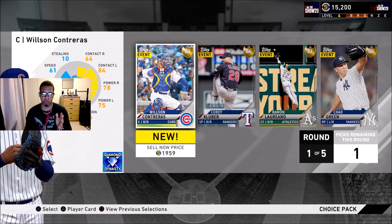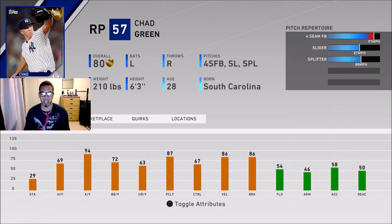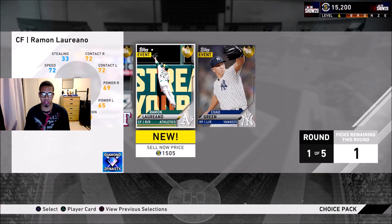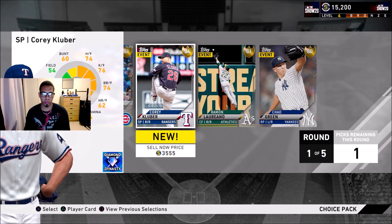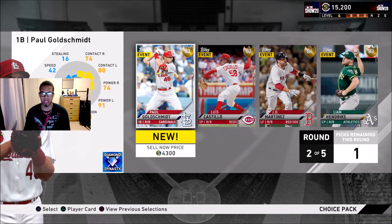My cap is going to be my catcher, so there's no point in getting Wilson Contreras. I think I'm going to go with Chad Green here — he has a splitter and all speed pitches. I think that will do 100 percent, even though Corey Kluber wouldn't have been a bad pickup either. We're going with Chad Green.